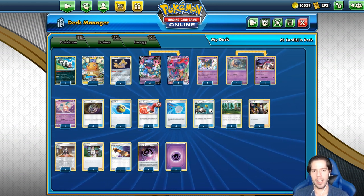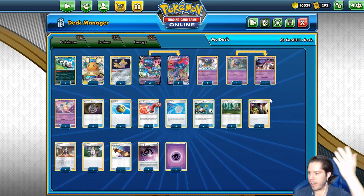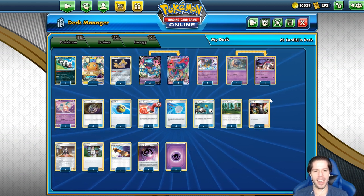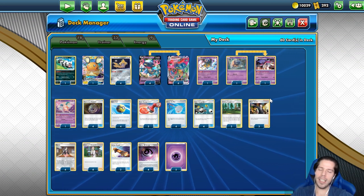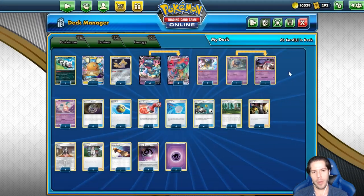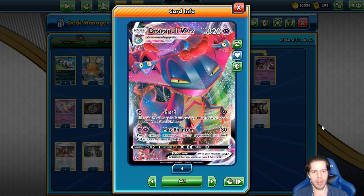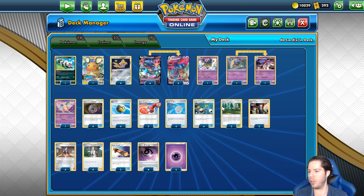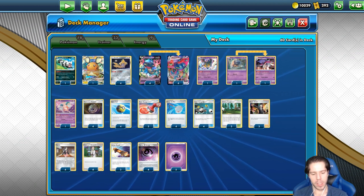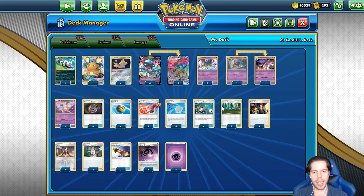Vamos a jugar con un par de decks el día de hoy. El primero es este Dragapult, en honor a mi compadre Juan, que está enamorado de Dragapult, así como estaba enamorado de Malamar. Aquí combinamos sus dos amores. Tenemos la línea de 1-1 Malamar con su habilidad para cargar energías y al buen Dragapult haciendo Max Phantom — 130 de daño al activo y 5 contadores repartidos a la banca. Es un deck que hemos visto mucho en el Player's Cup.